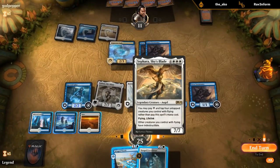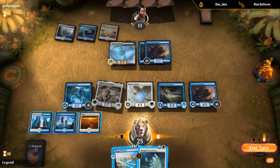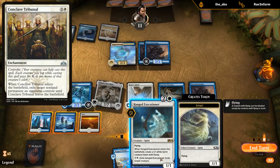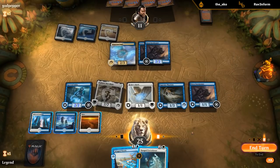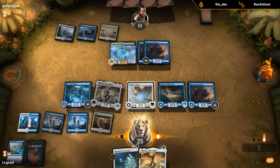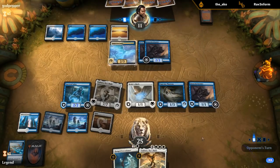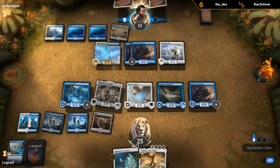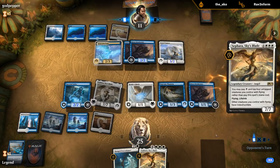I could keep up Stormtamer to protect from opposing removal, though there's not that much they could have — maybe a Conclave Tribunal. Getting the Executioner in play might let me remove the opponent's Eagle and open up more attacks, but they have Stormtamers in play. I'll Winged Words to dig for more anthem effects and keep up Stormtamer just to be safe.